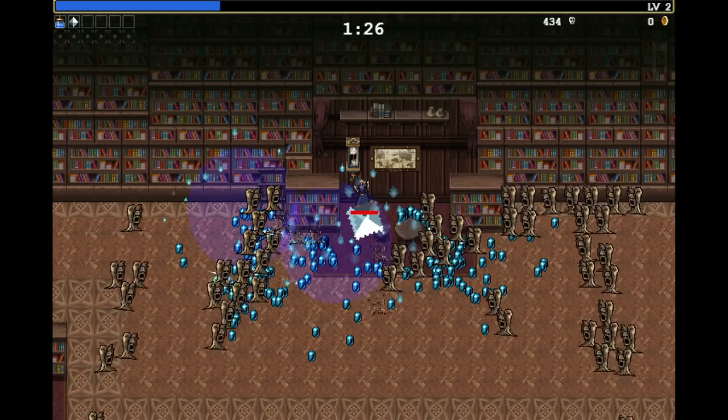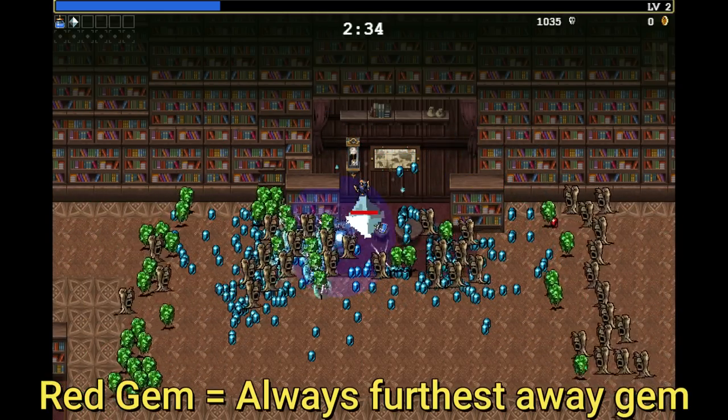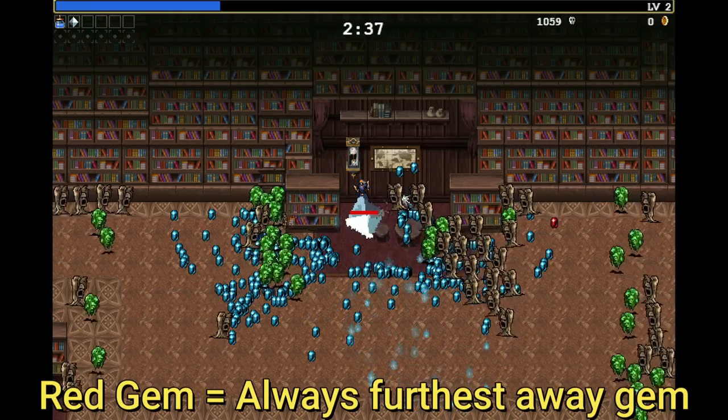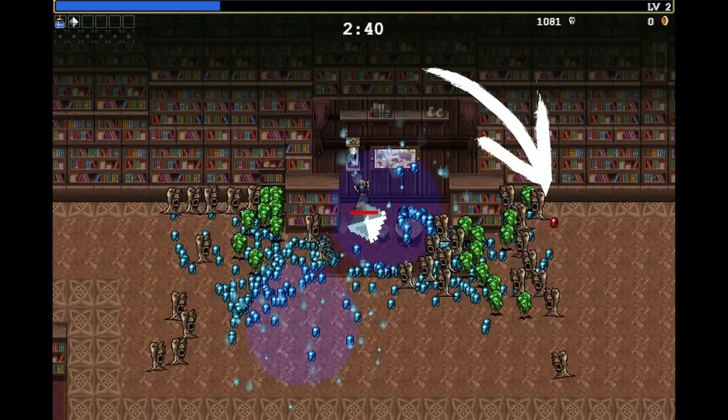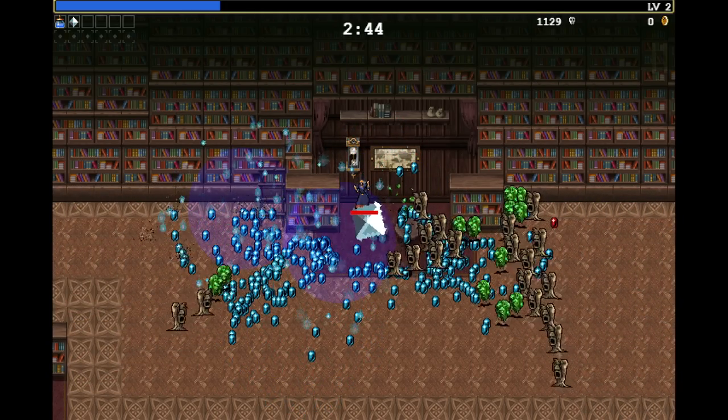At roughly 850 kills, you will see a red gem appear, and that will accumulate all the experience. Right now you can see it to my right. The number of kills might vary — there's only a chance that the enemies will drop the experience.